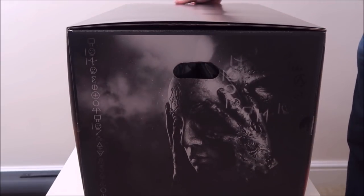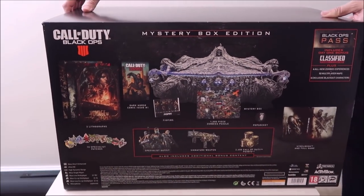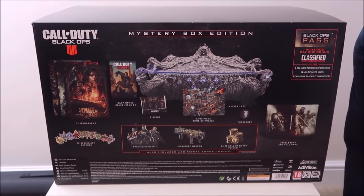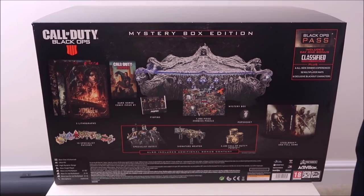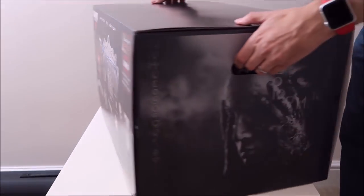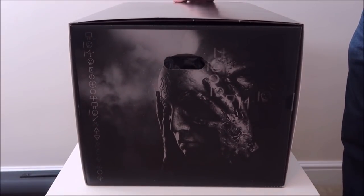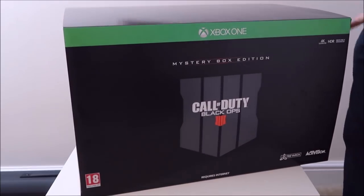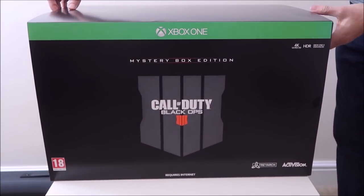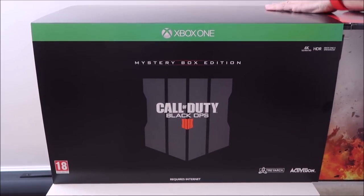So to spin the box around, you can see some lovely artwork on one side and on the back you can also see everything that is included. Now of course the main piece in here is the mystery box, but you've also got a jigsaw, a comic, lithographs, and so much else — we're going to go through all of it as we get through this unboxing. On the other side we've got the same piece of artwork, but it's time now to spin this box around, get this cover off and find out exactly what all of the items inside this box are all about.